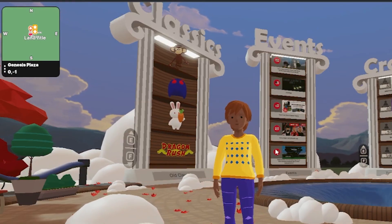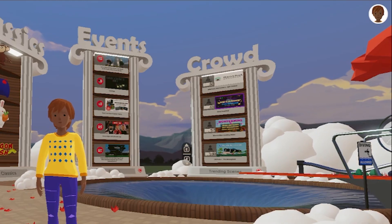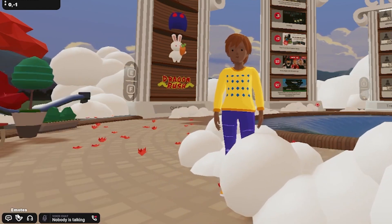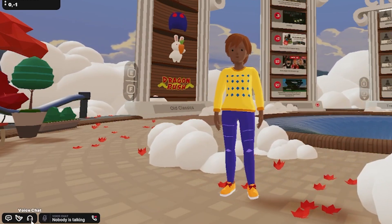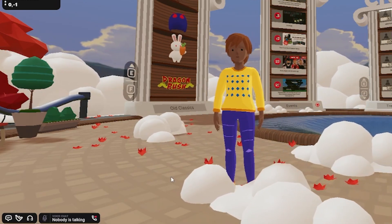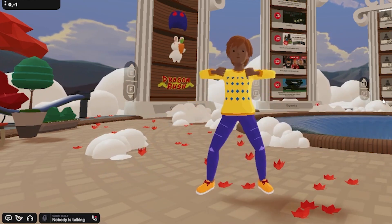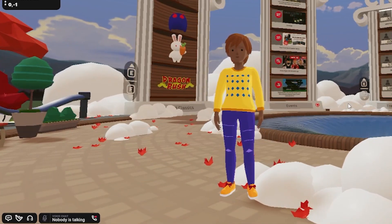On the top left of your screen you will see a mini map. On the top right, you will see a bubble with your avatar's face on it. On the bottom left, you will see icons for chat, emotes, and voice chat. You can also use shortcuts like pressing Enter for chat, B to pull up the emote wheel, and the letter T for push to talk.